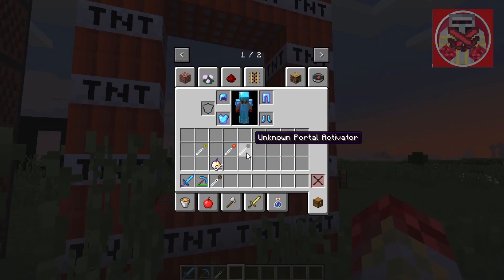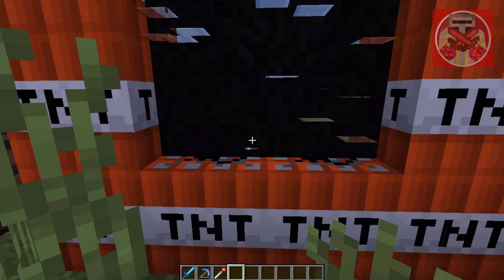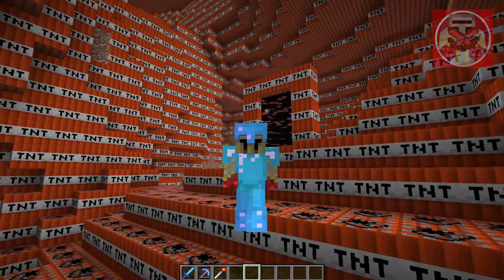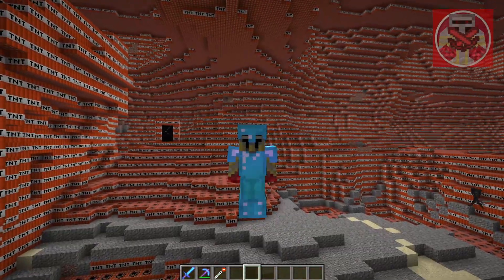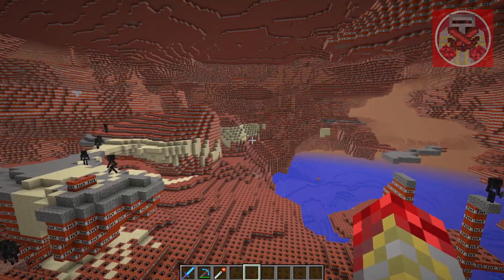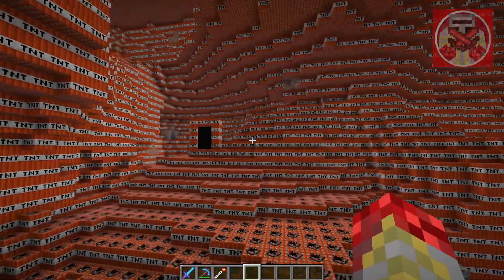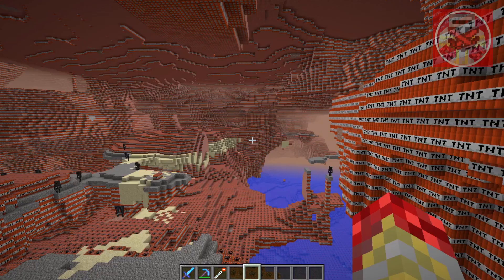We're on the second-to-last one. This is the most dangerous dimension out of all of them — the TNT dimension. We're basically in a whole world full of TNT. Now this is very important: do not, repeat, do not use flint and steel and light up any single piece of TNT. If you light up just one piece of TNT it's literally going to make the whole dimension explode, and it's going to probably lag out your world so much that you will crash. So heed my warning — do not set off TNT in this dimension.